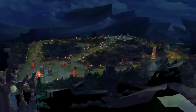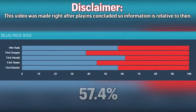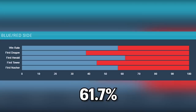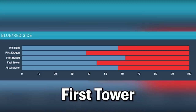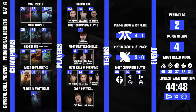So far at Worlds, blue side has won 57.4% of games, which is pretty insane. First dragon has gone to red side 61.7% of the time, first Rift Herald to blue side 61.7% of the time, first tower to red side 55.3% of the time, and first Baron to blue side 57.4% of the time. This is also a great time to check how your Crystal Ball picks are doing.